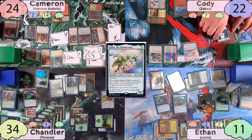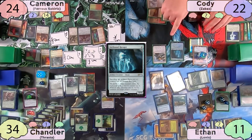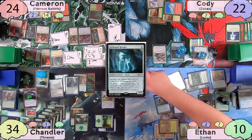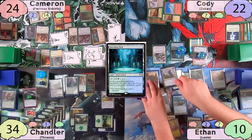On Cody's turn, he recasts his commander, re-equips Jitte, and casts an Arcbound Ravager. He then passes to Ethan, who fetches for a tapped Breeding Pool on his end step.